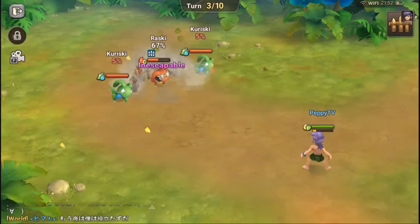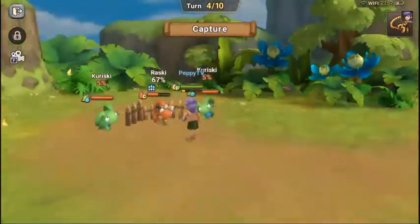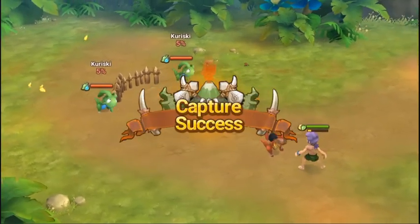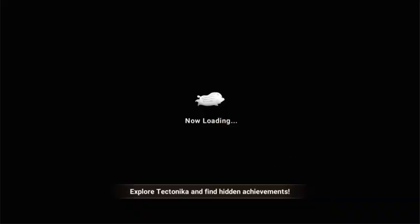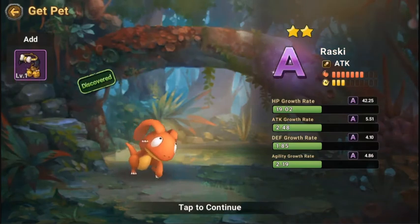Unescapable — looks like we'll be able to capture him. Come here, pet! Capture success! You're only able to capture one pet even if there are three present. Roski is also good — he has a costume and he's A-star class with higher health, attack, and fire and light affinity.